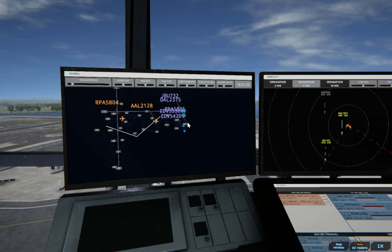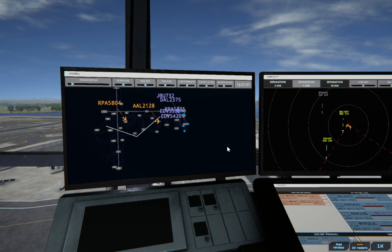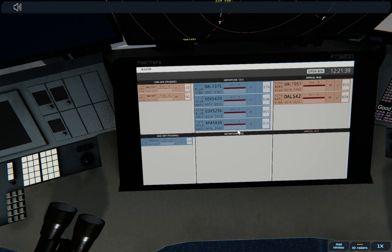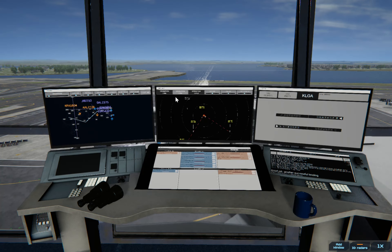Let's get these ones too. That guy definitely has the most annoying voice in this game, but let's still give him approval. American 707, runway 31, clear to land.